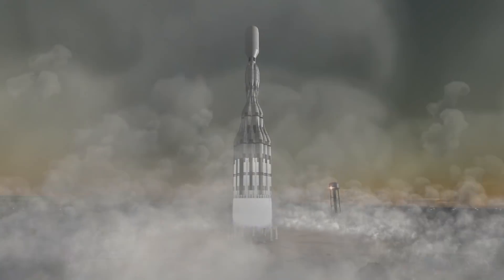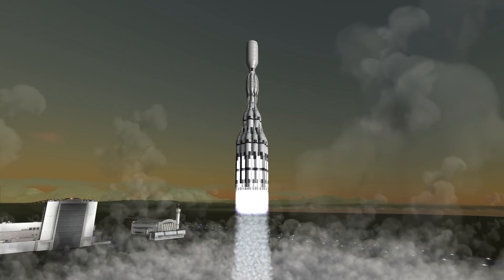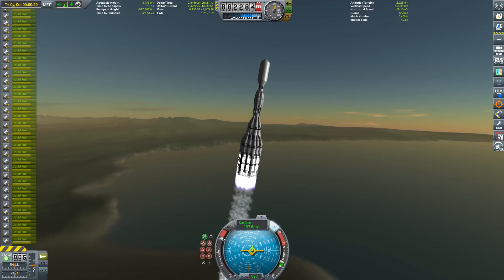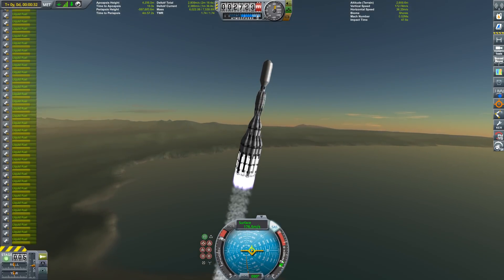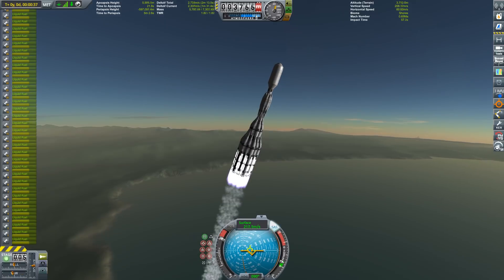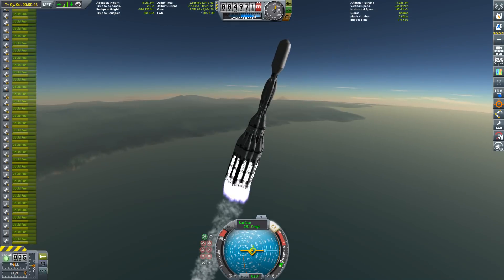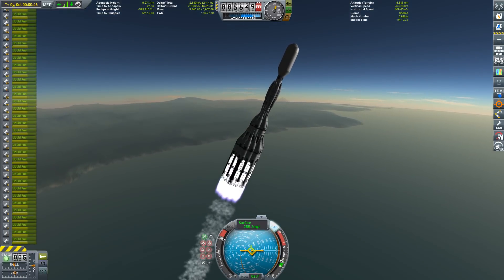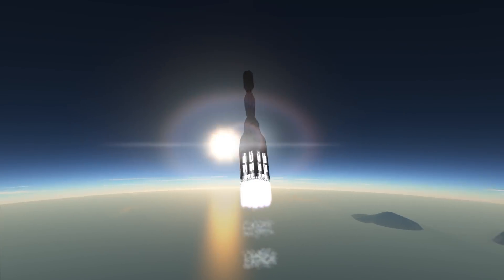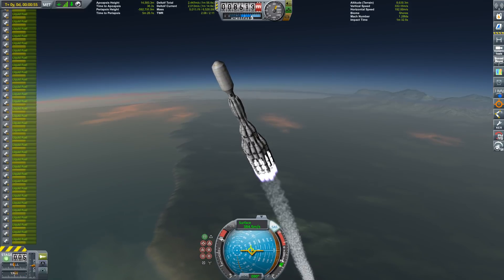We're doing the Falcon 9 approach here, but with significantly higher payload. This is a two-stage rocket. The first stage has about 3,000-something meters per second of delta-v, which gets us fairly high into the upper atmosphere. The second stage only has about 440 meters per second of delta-v to propel into a stable orbit, after which the payload is released and the stage returns to the surface.